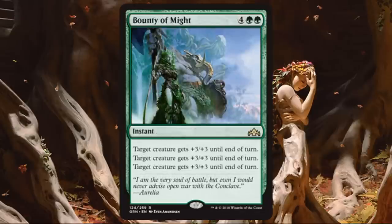Bounty of Might, another rare. What I like about it is the instant speed. Target creature gets plus 3, plus 3 until end of turn — and you repeat that two more times. It doesn't have to be three different creatures; you can give the same creature plus 9, plus 9. Maybe it's a trample creature and you get big damage through. Spreading it out is often better, because if someone destroys the one creature you stacked everything on, you just lost this. At instant speed it works as a great combat trick — attacking unblocked, you could push up to 9 damage. It is 6 mana, so they may play around it, but sometimes they can't.